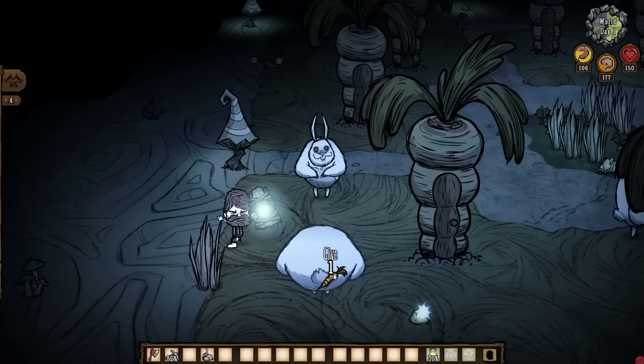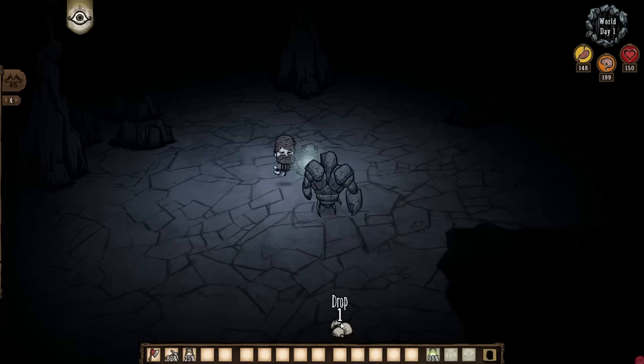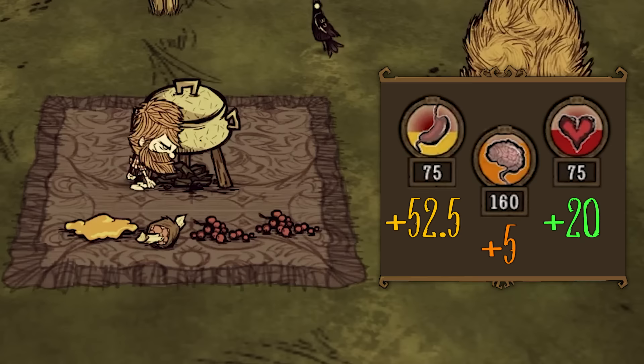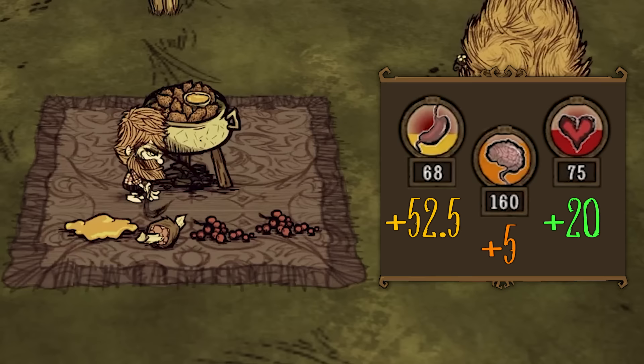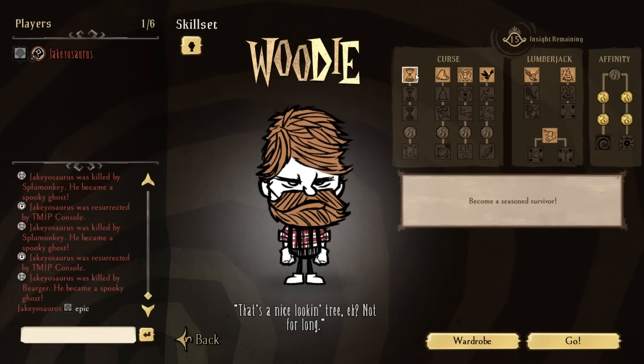Woody has a loyalty recruitment skill in that when he recruits bunnymen, pigmen, and rocklobsters, they'll stick around for longer than if they were recruited by a normal character. Woody's favourite food is honey nuggets, which makes it almost as good as meatballs for hunger, while also healing him for 20 health. Now that's Woody at his base form without his skill tree. So now we will discuss his skill tree — what all the skills do, what they're best used for, and my recommended skill tree setup.